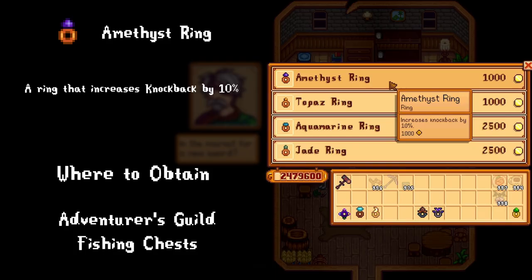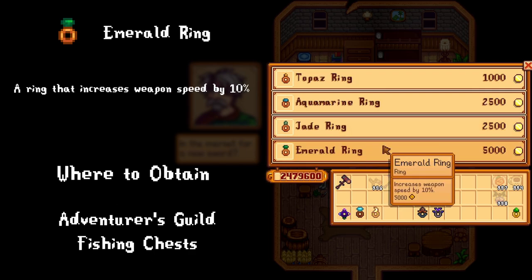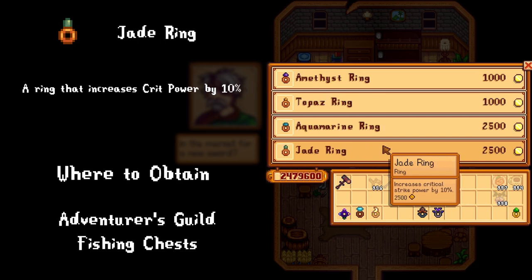When you unlock the guild by doing the initiation quest, you can immediately purchase rings by talking to Marlin. The amethyst ring exists solely to push enemies away with its knockback stat — good if you're a lover not a fighter. The aquamarine ring says 10% crit chance, but that's not flat — it's based off the weapon you're using. The emerald ring can be useful if you feel like you're swinging too slowly, offsetting the swing speed of a club or making your sword swing faster overall.